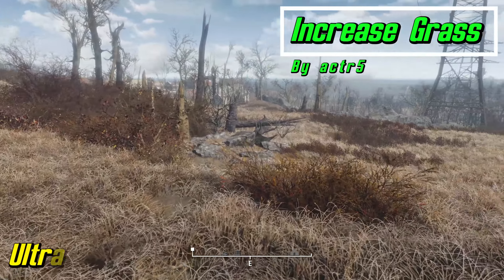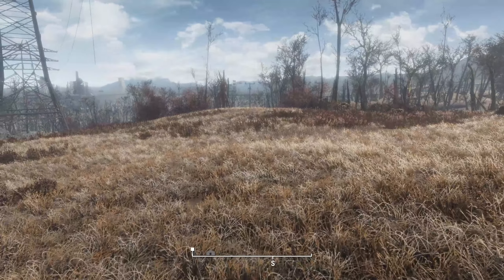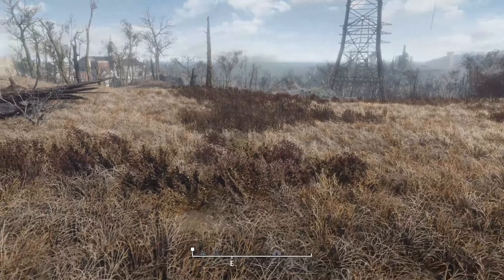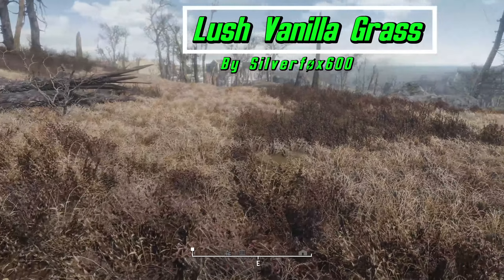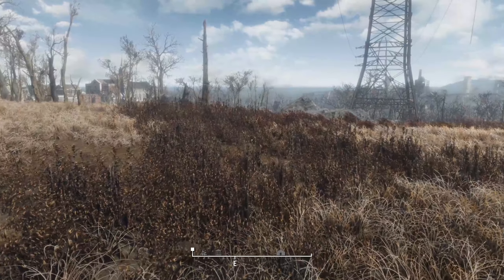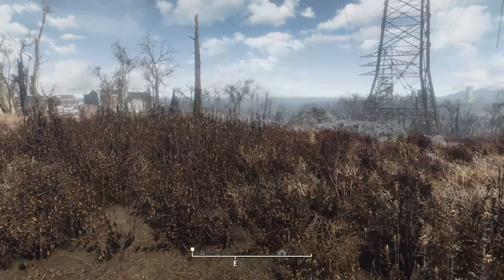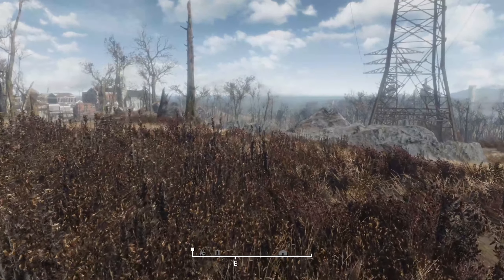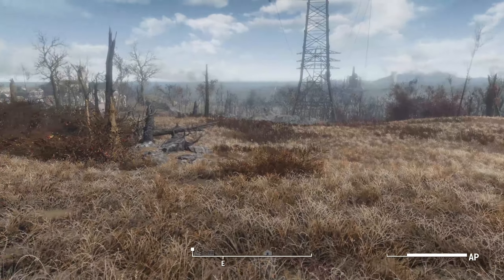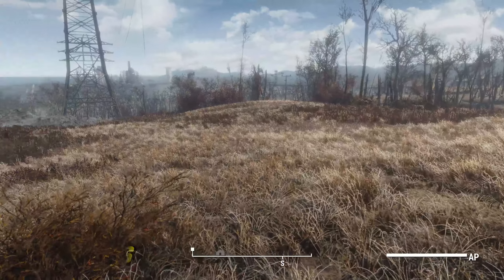This next mod is Increase Grass by ACTR5. This one just increases the density of the vanilla grass. There is actually a mod that gives you higher resolution grass, so that one would probably be cool to add on top of this. The author said they made this mod because the conditions they wanted didn't exist. It's very simple and a safe mod. You have two times for medium, three times for high, four times for ultra density of vanilla.